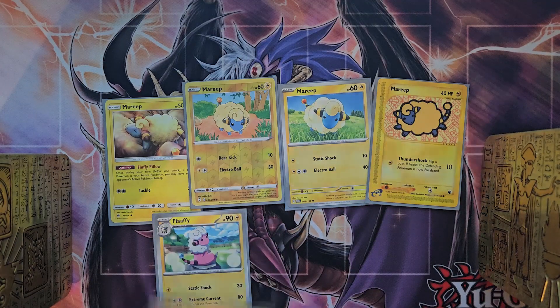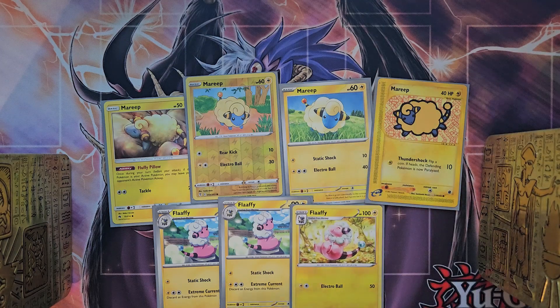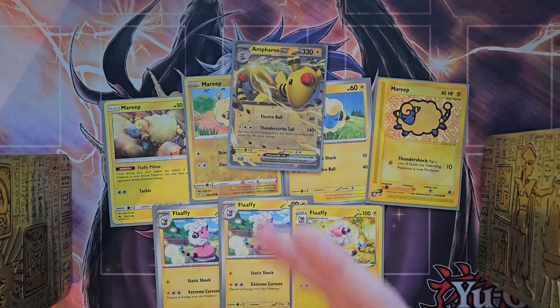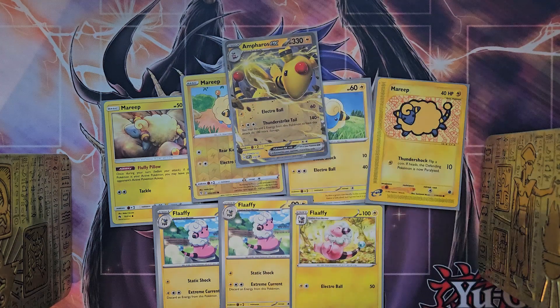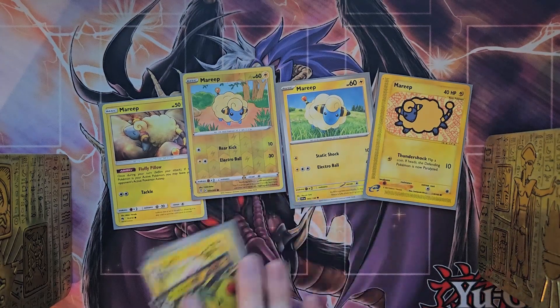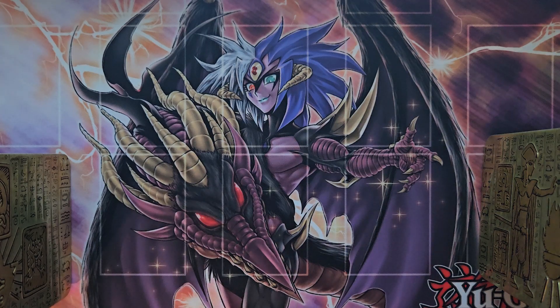We also use three copies of Flaaffy. Flaaffy is going to evolve from our Mareep naturally, as well as one copy of Ampharos EX. This is going to be the title card of the structure deck — this is where I based the deck on. Ampharos is a very powerful card: 300 HP is going to make sure it stays on the field, and its ability Thunder Strike Tail can hit for almost 240 damage consistently.